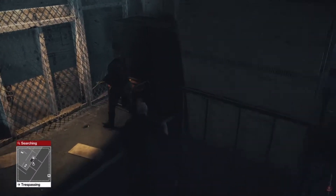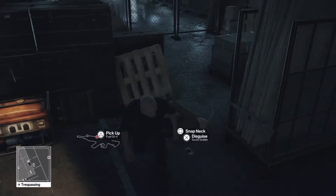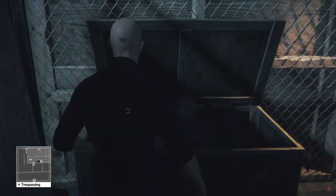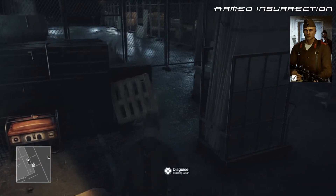We're going to move all the way to the right hand side. Once he's over here, we take him out, put him in the box, and take his disguise, which will be the third one out of four. There we are — Soviet one done.